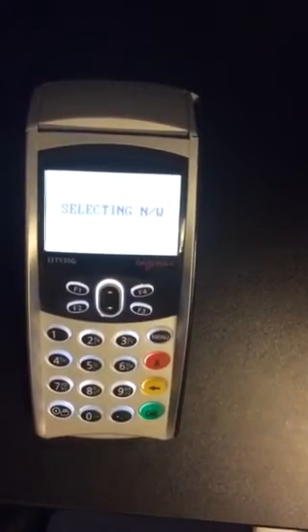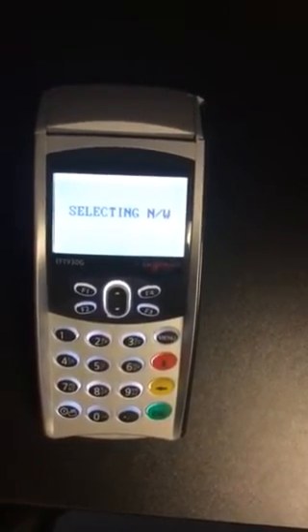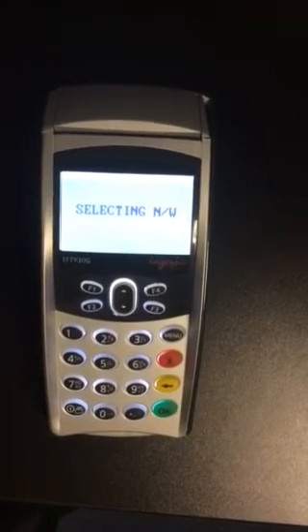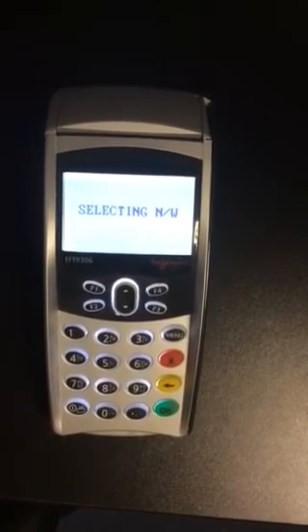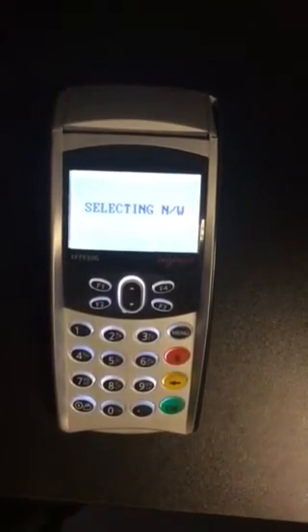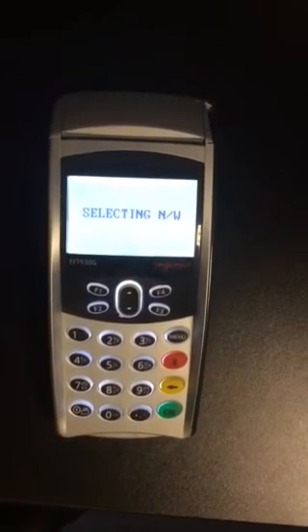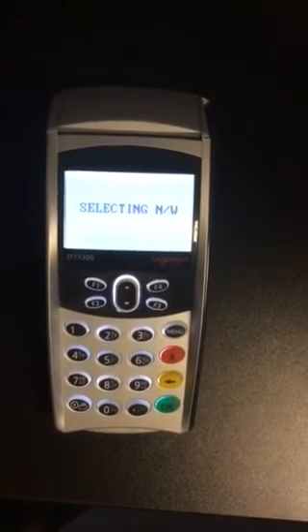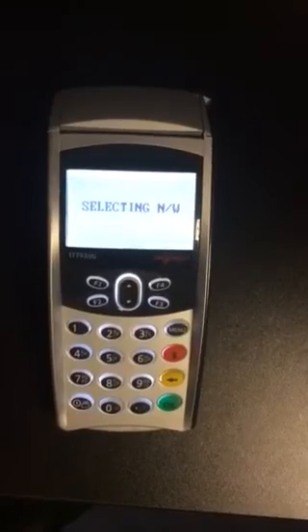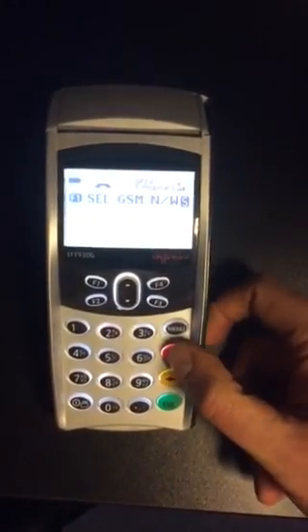You'll then see on the screen: selecting N4/W. In a minute it may appear that the terminal's frozen — it hasn't, it's just purely forcing the network across. And then you're back, and you'll see T-Mobile appear, and you'll be ready to go.